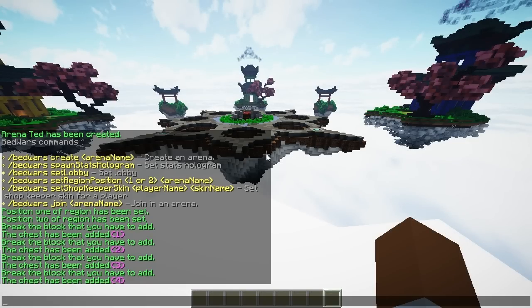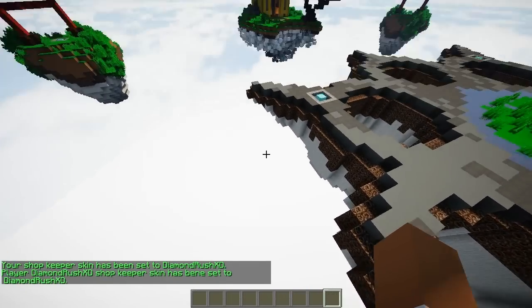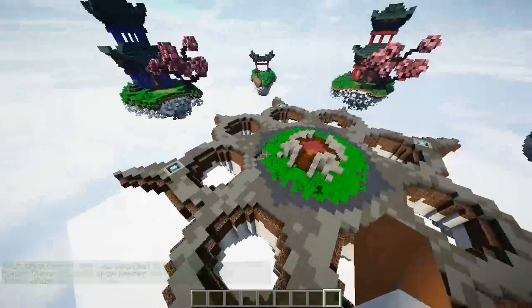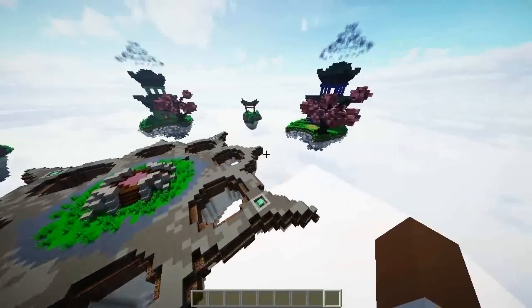I'm going to show you some final commands, such as slash BW set shopkeeper skin, then the player name, and then the skin type — for example, 'Creeper'. So I went and set the shopkeeper skin to Creeper. There are other skin options as well, so make sure to check them all out. You can give this as a perk to players who buy a rank — it's really cool. Just set up a shop for yourself.